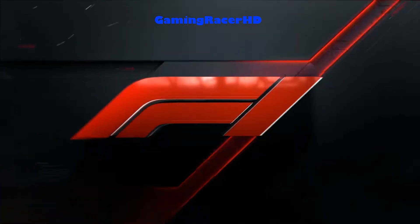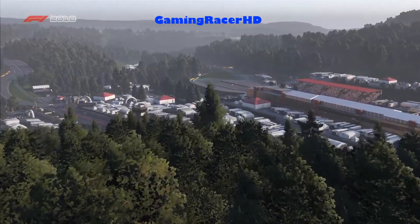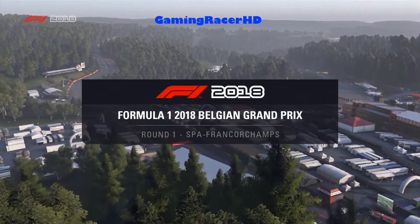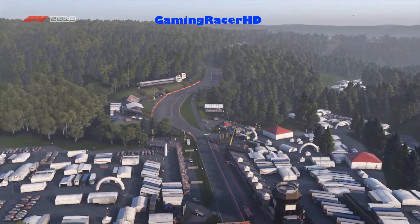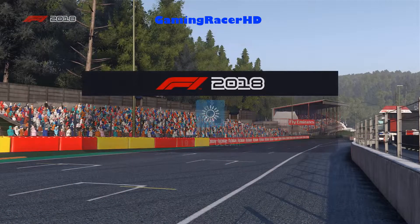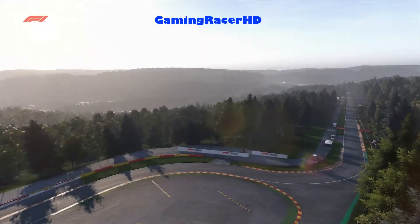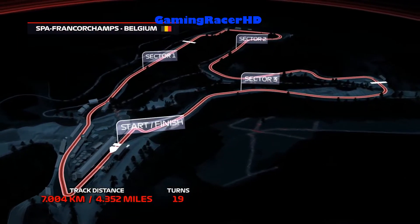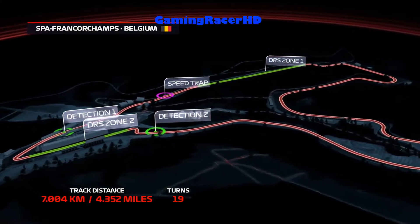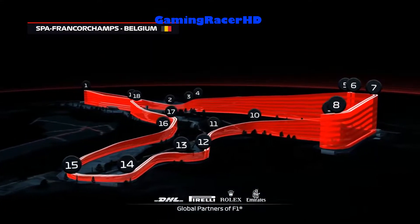Hopefully it's a dry track as I don't really want my first experience in F1 2018 to be in the rain. Based in the magnificent Ardennes countryside, Spa hosted its first Grand Prix back in 1925. This historic track is loved by drivers and fans alike. Welcome to the Belgian Grand Prix - looks like a clear track today. Spa-Francorchamps has 19 corners, 9 to the right and 10 to the left, with a lap distance of 4.35 miles and an average lap speed of around 145 miles per hour.